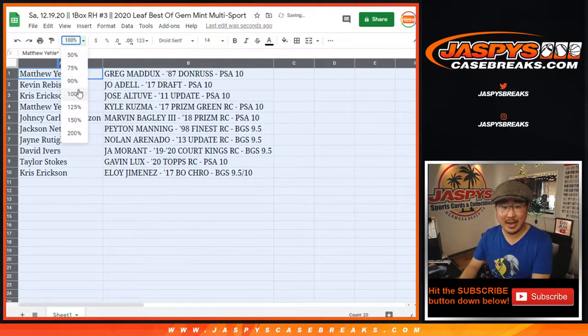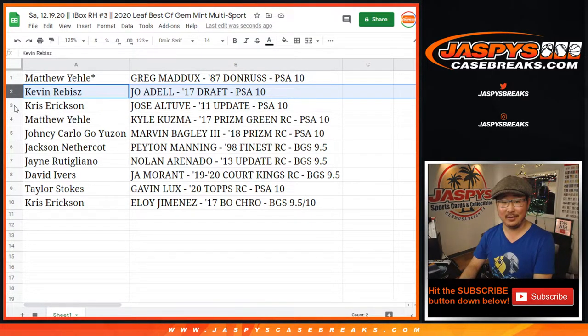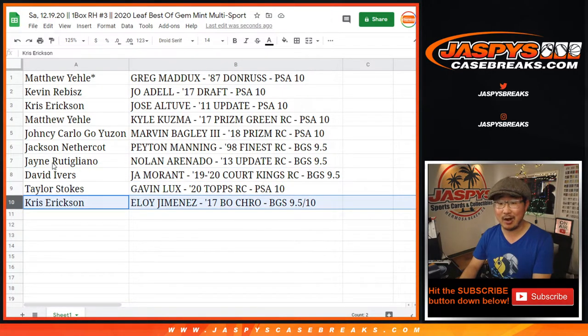So here's what we got: Matthew with the Greg Maddux PSA 10. Kevin with the Joe Adell PSA 10. Chris Erickson with the Altuve PSA 10. Matthew with the Kuzma Prism Green Rookie Card PSA 10. Yancey with the Marvin Bagley PSA 10. Jackson with the Peyton Manning Rookie Card BGS 9.5. Jane with the Nolan Arenado BGS 9.5 — that's also a rookie card. I think these are all rookie cards. And there's the Ja Morant for David Ivers, Rookie Card BGS 9.5. Taylor with the Gavin Lux Rookie PSA 10. And Chris Erickson with the Eloy Jimenez Bowman Chrome BGS 9.5 — the only autograph in this box.